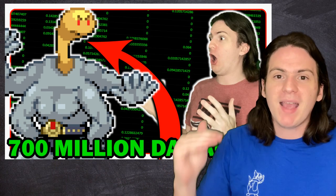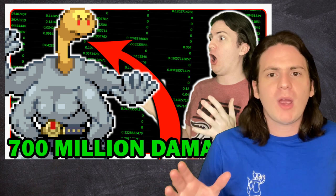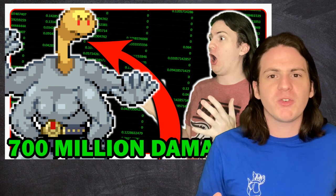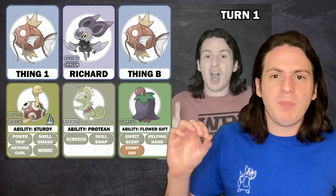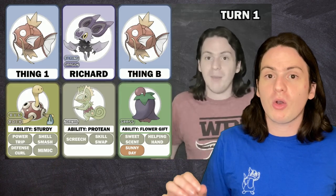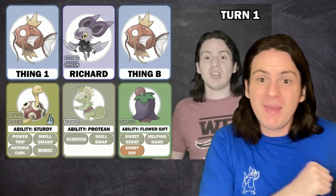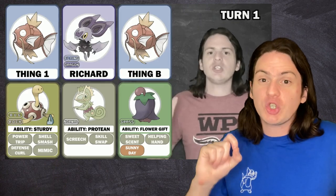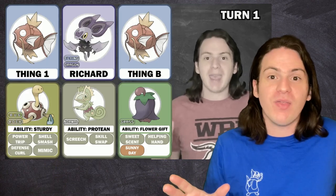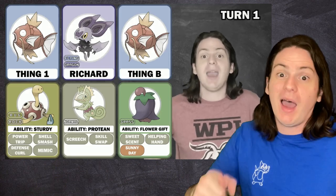In no particular order, let's start off with this video where I tried to calculate the maximum possible damage you can deal in a single attack in Pokemon. I said that one of the most pivotal moves you would need on your Shuckle is the move Power Trip to switch your attack and defense stats. Problem is, that's not actually what Power Trip does. The move I was thinking of is Power Trick. A dumb mistake, but there's like 50 moves that are called Power something, so Game Freak, I think this one's on you.